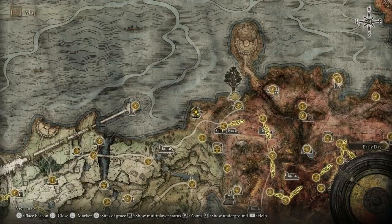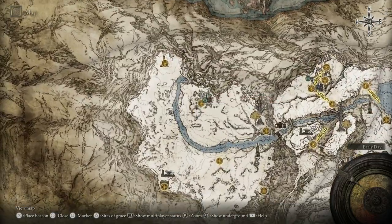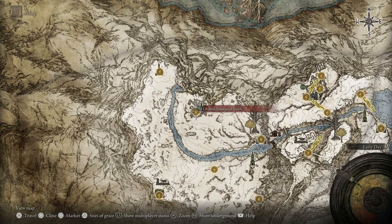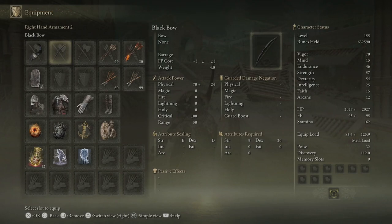Destroying the invader — the power difference is insane compared to when you'd face this early in the game. How did I forget that talisman? Now let me get rid of this map marker and head over to the snow field. We're going to get access to the Haligtree — an extremely hard area. Time to equip the torch.